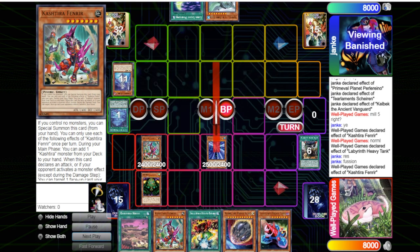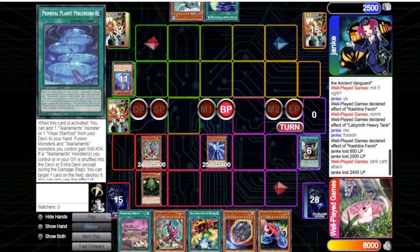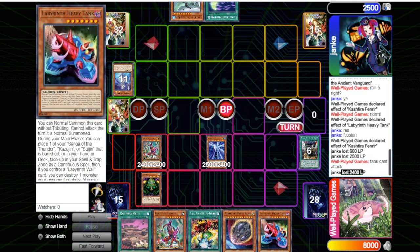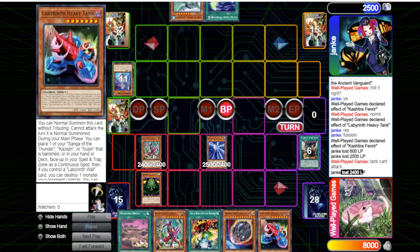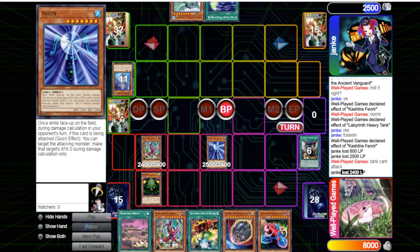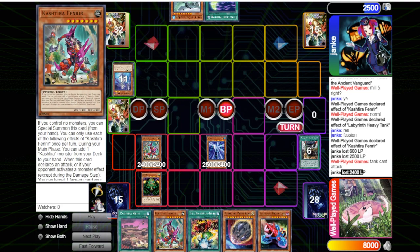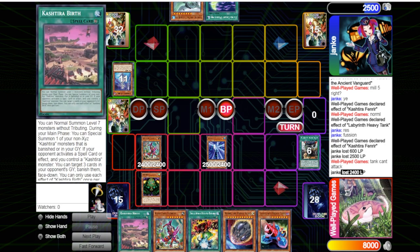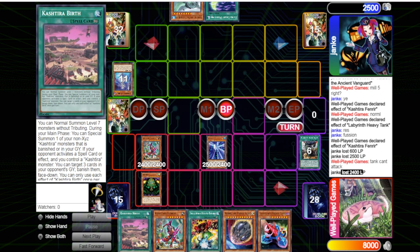Tank should be on the field right now — that's the only way this can be on board. He tried to take 2400 life points but I told him Tank can't attack that turn. The 600 was from Fenrir attacking into Shiren and then banishing the field spell, then 2500 from Suijin attacking directly. He tried to take life points from Tank but for some reason Tank isn't on field right now — not sure what's going on with the duel board. We are locked into Fusion Deployment and he did D-Barrier us for Fusion.